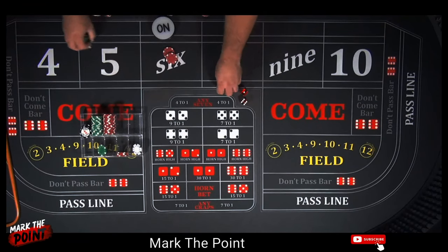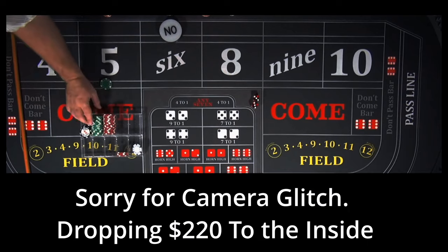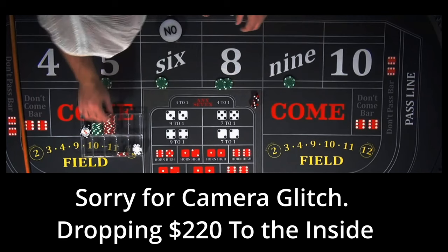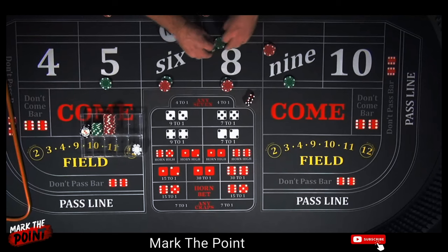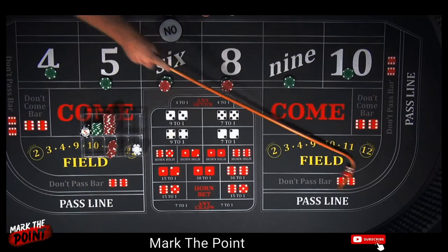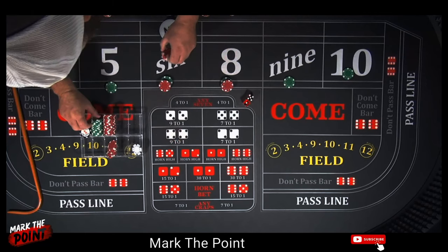I just want to show you the system — I think it's a really cool way to play. New point on the six — hard six. Drop down 220. There's a nine — pays seventy dollars. Buy the four and ten, put the twenty back into the rack. There's a six — pays seventy dollars. Now split the sisters: pull down the five, split the five and nine, everything back to the rack.